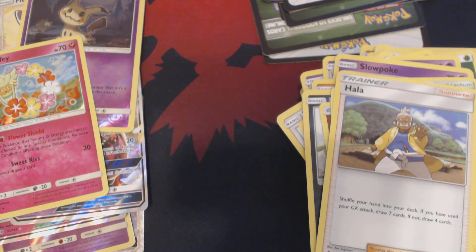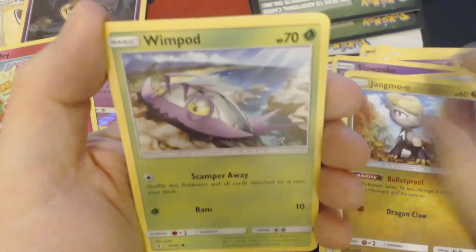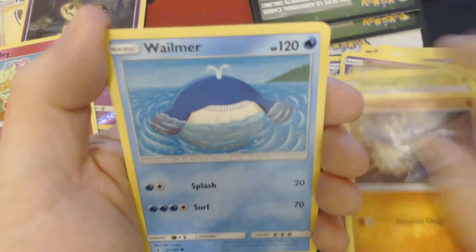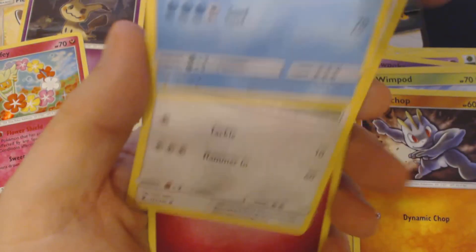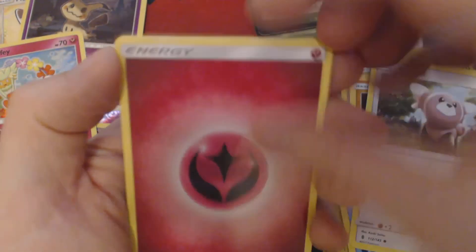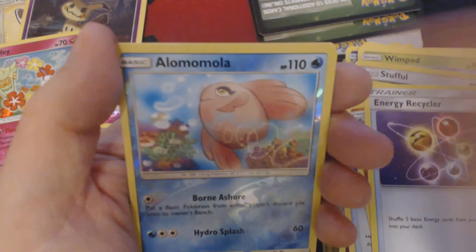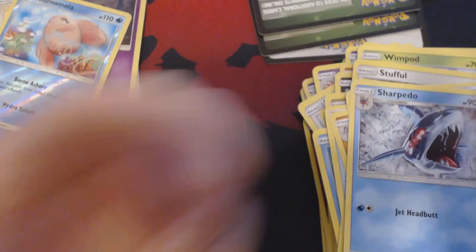One quarter of one booster box. Once again, none of the cards you're seeing me open today are available for sale or for trade. I need them to complete my set and I cannot complete the set if I'm constantly trading them off. We've got here Jangmo Wimpod, Machop, Whalmer, Stuffle, Fairy Energy, Max Potion, Machoke, Energy Recycler, Reverse Hollow Alamomola, and Sharpedo.